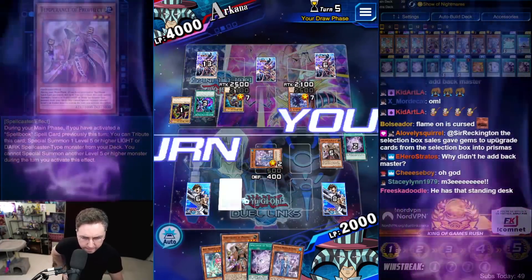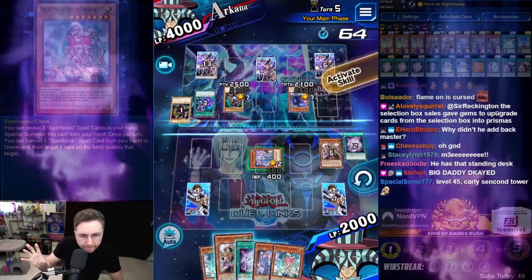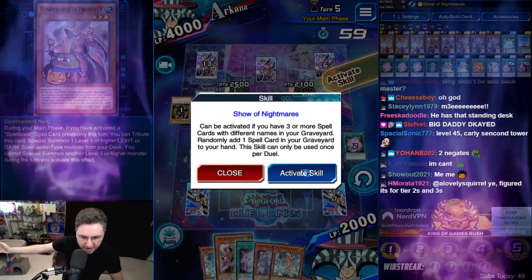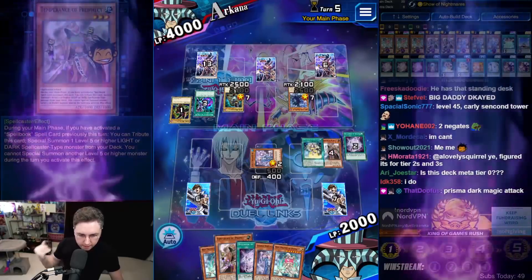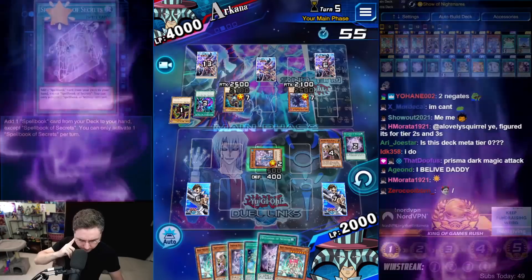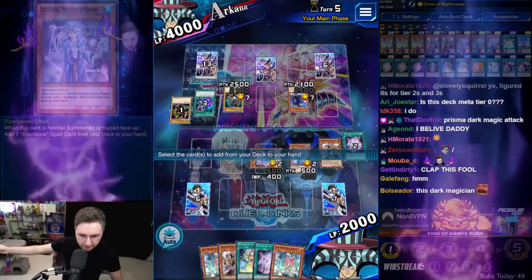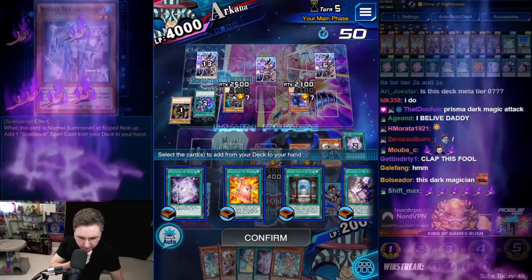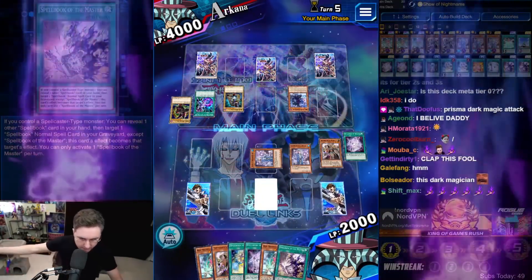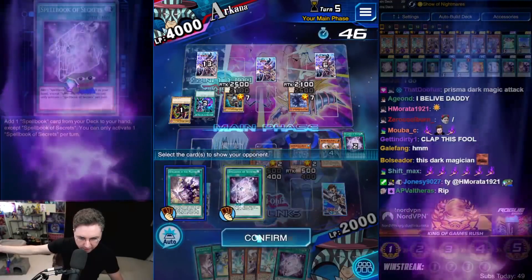Good thing we have Temperance in hand. We need to figure out that back row card, check for delays — it's nothing. Due to Show of Nightmares, come to me — Spellbook of Fate. Blue Boy, get searching, and with the search we're going to grab a Master. Come forth, Priestess — the High Priestess is here. Reveal one, two, three.